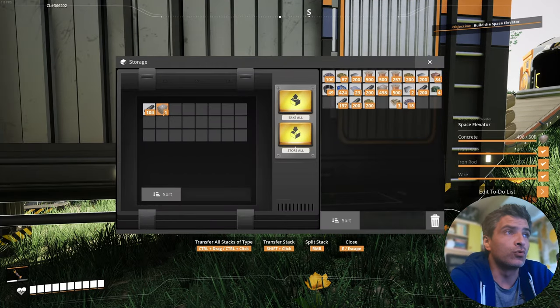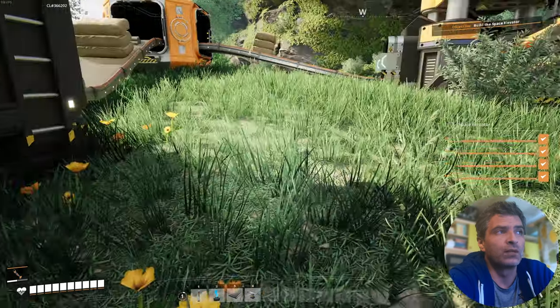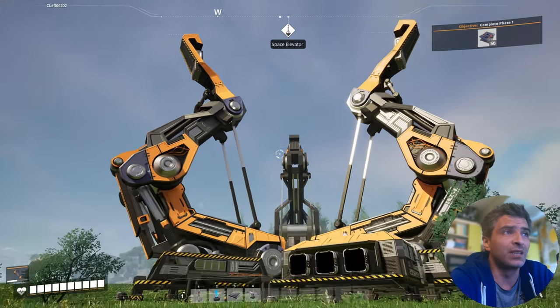Tip number seven: you should always add buildings to your to-do list if you don't have all required materials, so you can keep track of what you need. This takes into account only the materials on your character.